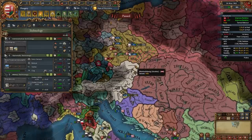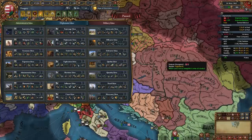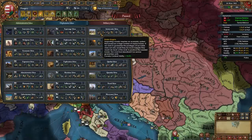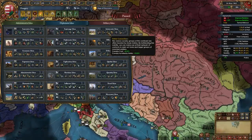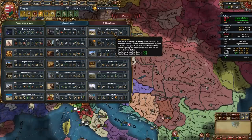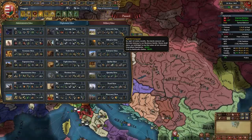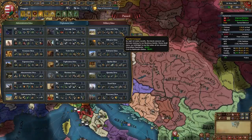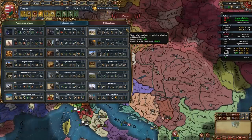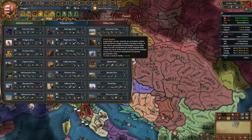Once you hit admin tech 5, it's time to select your first idea group. What better first idea group as Hungary than Aristocratic Ideas. Since our national ideas focus heavily on manpower and cavalry combat, this is a no-brainer. As a starter we get plus 15% cavalry combat, bringing the total to plus 35%. Then a morale death discount and even more national manpower — along with the plus 20% already in our national ideas — a discount to cavalry ratio, army tradition bonuses, diplomat and general discounts, and really strong ideas: fabricate claims minus 50% and unjustified demands minus 25%.